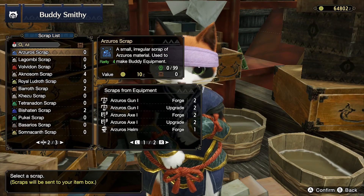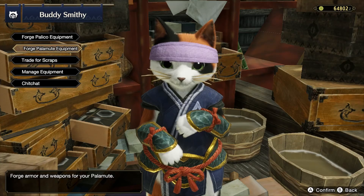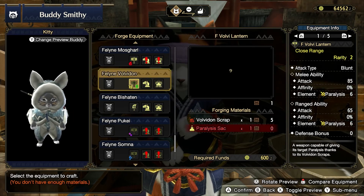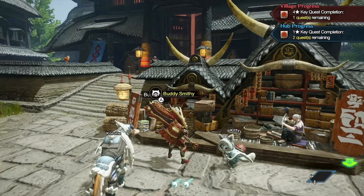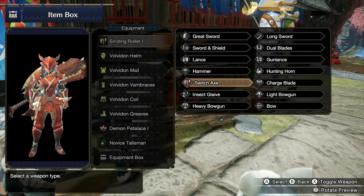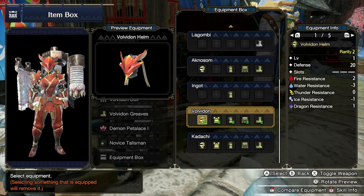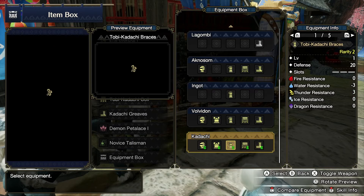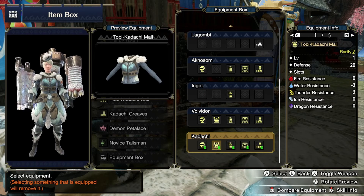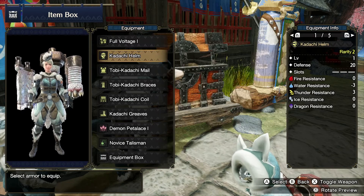I'm gonna have to get a scrap. Let me put on my Kodachi gear. We'll give the old gun lance a go. I think I'm definitely better with the switch axe than the gun lance, but we're working on it. I love this equipment organization system — so much better than just having a giant box filled with stuff. Having it organized like this is incredible.